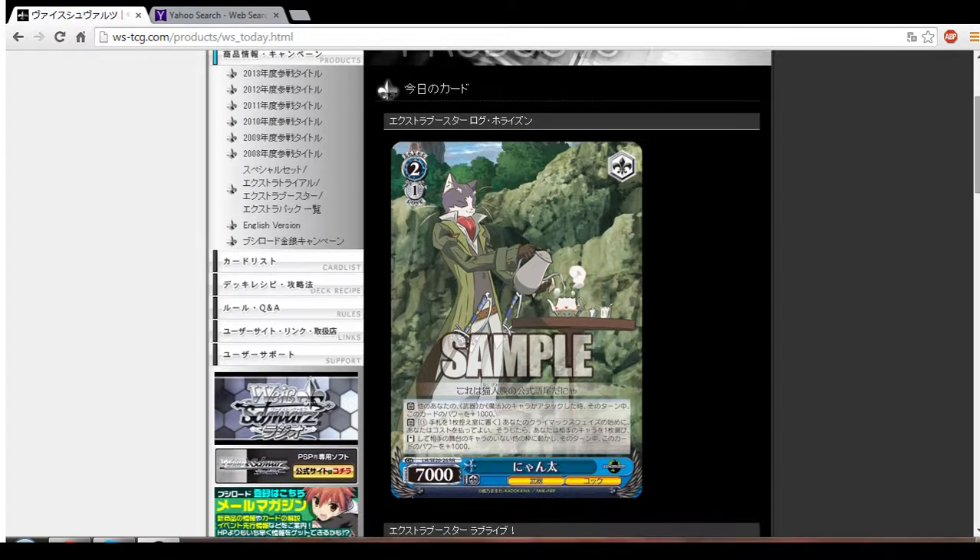So we have this 2/1 RR7K Nyanta weapon and cook trait. The first effect is an auto: for every other magic or weapon character that attacks this turn, this card gets plus 1K. So basically attack, attack, plus 2K, attack.